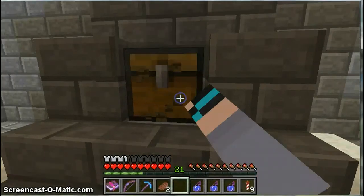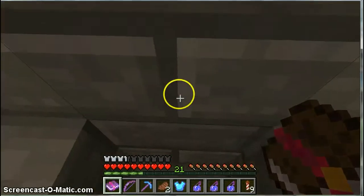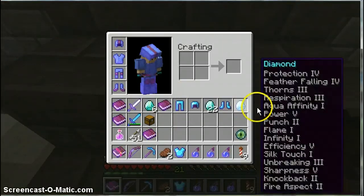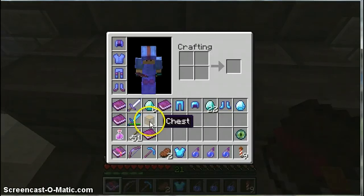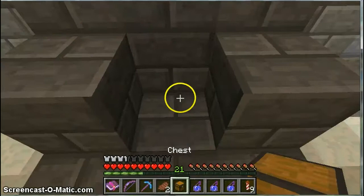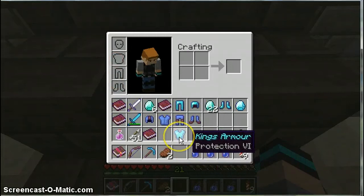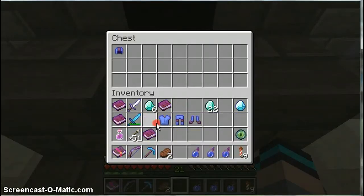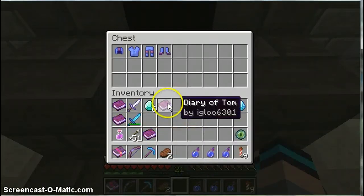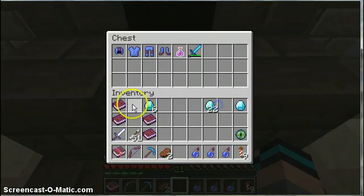I've just destroyed the whole thing. What's different about these? Why aren't they stacking? I just wanted to get all that stuff — it had taken too long. Has this got X on it? No, whatever, I'll just put it on. The leather's probably more protection. What's different with the diamonds? Don't need the diamond sword — we'll just keep the iron sword, just in case. We've just got one diamond here, that looks awesome.